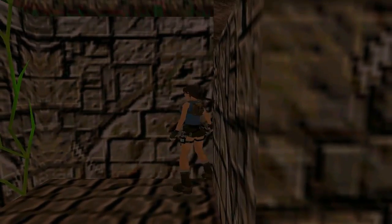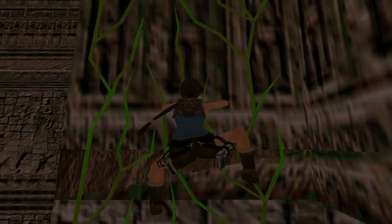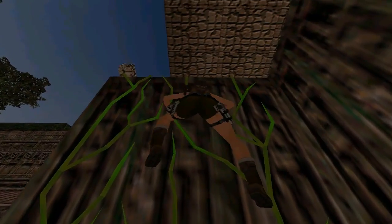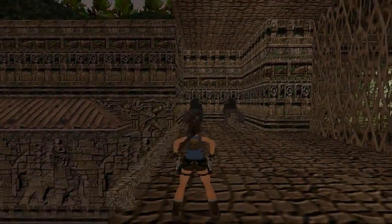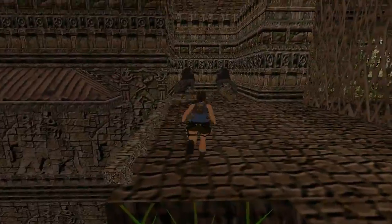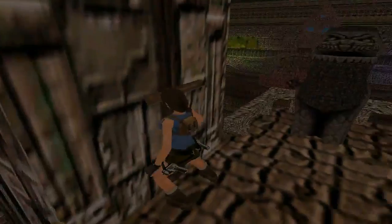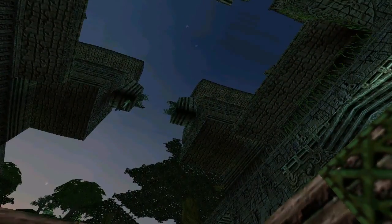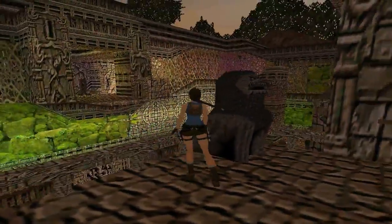That happens every single time. You can actually turn on the spot but you cannot run forward. You can't flip forward out of a gap either. So yeah, you can't come out of this gap - don't really understand but anyway let's proceed. Grab the vine and climb up, and there will be some bats this time. Now the third lever.